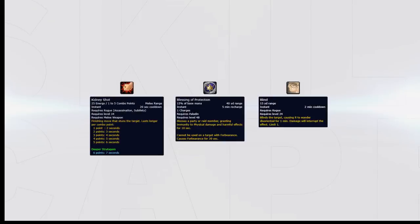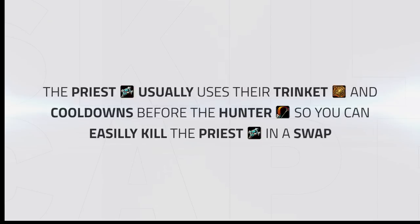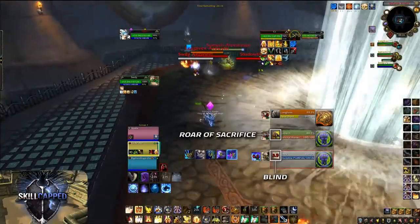When facing a PHP, the paladin will usually trinket the first kidney shot to use Blessing of Protection to remove blind from his healer. For that reason, your team should use stuns and polymorphs in the opener to CC the enemy healer and force trinket or Divine Shield from the ret paladin. Blind can then be used to force more cooldowns on your second kill attempt. One last tip against Jungle Cleave: the priest will usually use his trinket and cooldowns before using the hunter's cooldowns. This means you can easily kill the priest when he's out of cooldowns. In a clip, we blind the enemy priest which forces Roar of Sacrifice from the hunter. Looking at the enemy team's cooldowns, Pain Suppression has been used, the priest has no trinket since he's playing Relentless, and Roar of Sacrifice has just been used — meaning we can easily kill the priest.